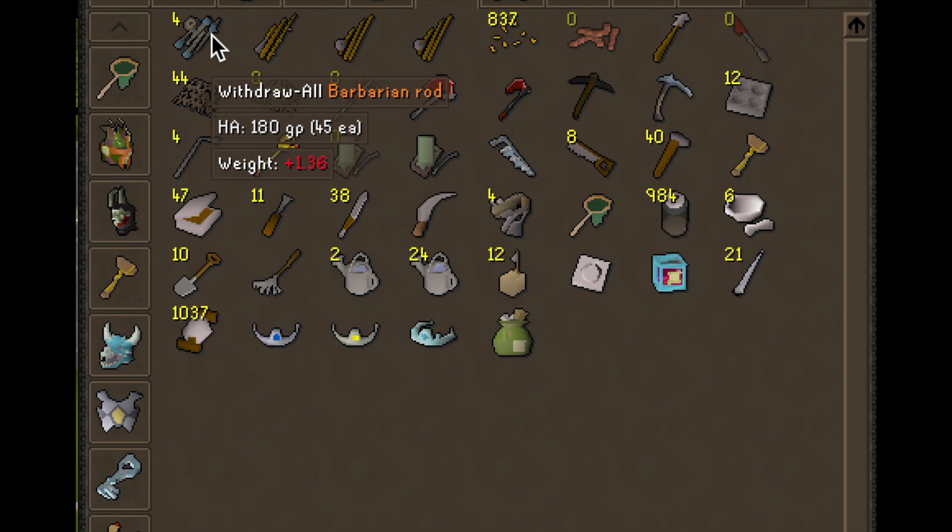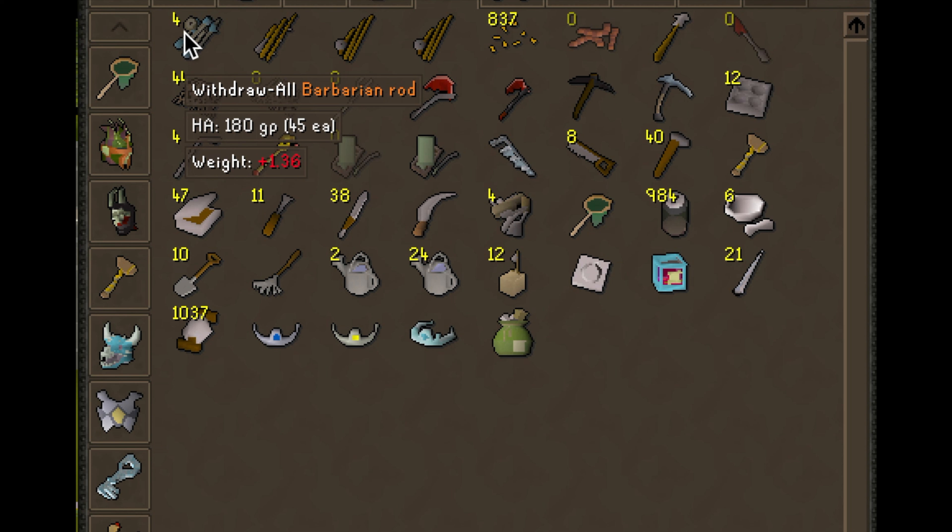The next item is the Barbarian Rod. You'll need this for Barbarian Fishing, which gets you Strength XP, Fishing XP, and Agility XP all at the same time. If you're looking at getting Hunter XP and Fishing XP, I would prefer you do Driftnet Fishing — it's pretty click-intensive, but at my level of 90+ I get probably 70,000 to 100,000 of both XP in Hunter and Fishing per hour. Barbarian Fishing is really good for new players right off the bat because it trains three skills at once.